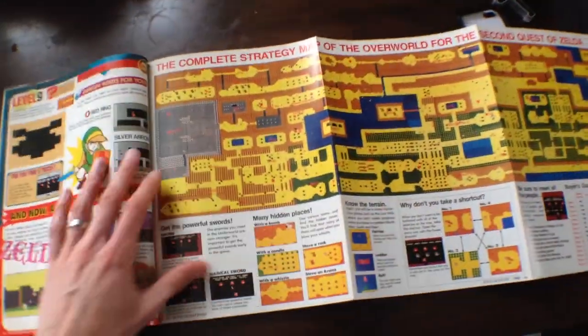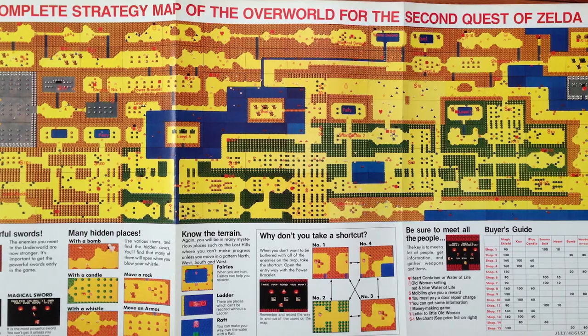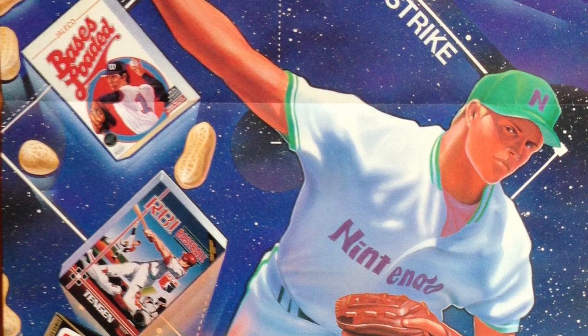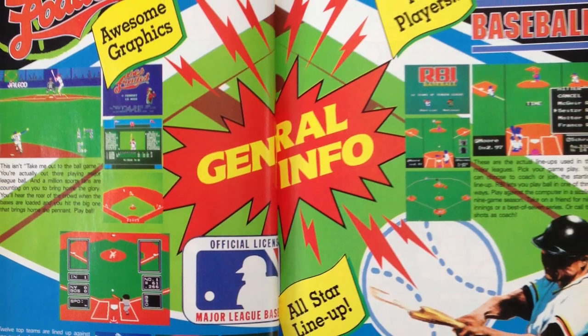A detailed pullout map is included, laying out the entire overworld with all of the item locations revealed. On the reverse side is a poster featuring some of the early baseball titles on the NES. The games included are RBI Baseball, Bases Loaded, and Major League Baseball.